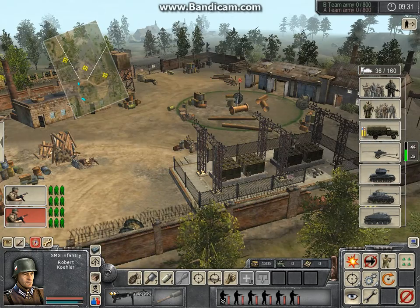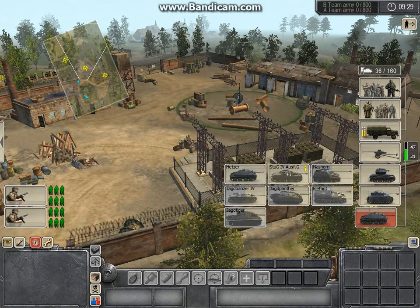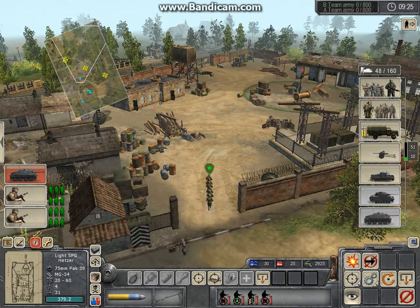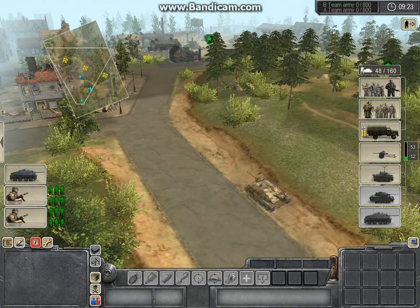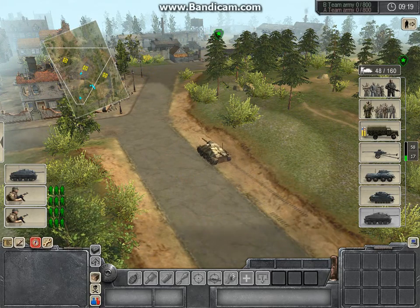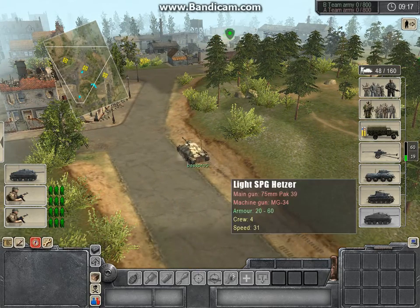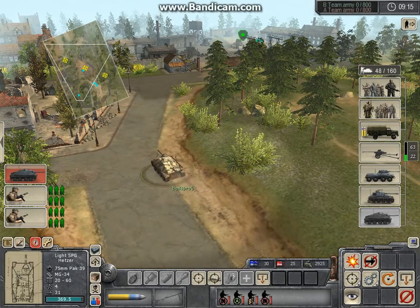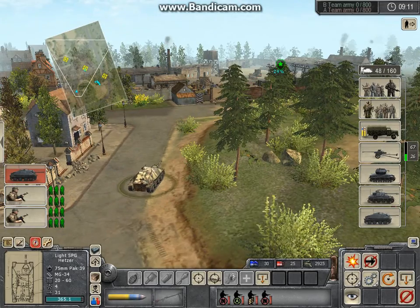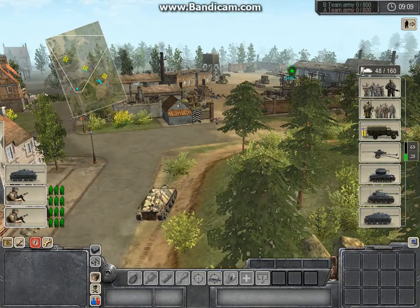I'm gonna kick things off with two SMG squads, which have really good armor. For a first level tank destroyer, they are very good and fast.